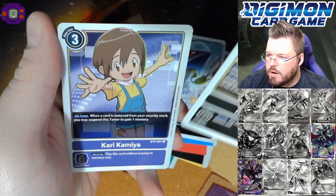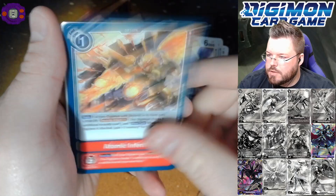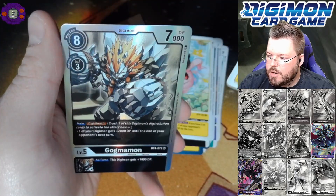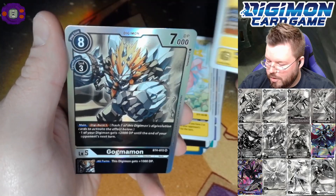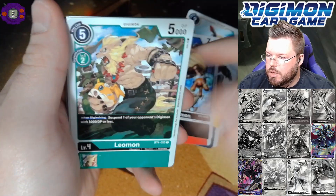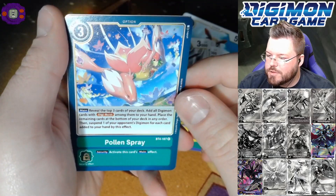May Crackmon, Skull Scorpiomon, Strabbimon, Atomic Inferno, Baboonmon, Koromon, Tai Kamiya for our rare and Gaugamon for our sixth super hit of the box! Gatsumon, Jack Raid, Otamamon, Blimpmon, Soundbirdmon, Bushiagomon — good uncommon — Pollen Spray for our first rare and Zed Gururumon for our second rare.